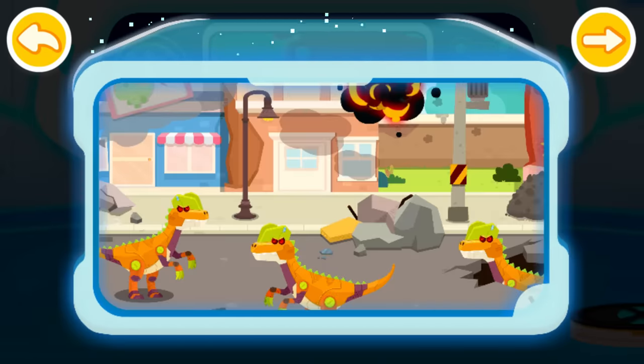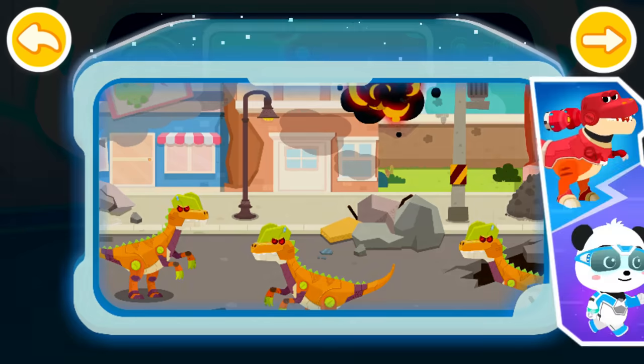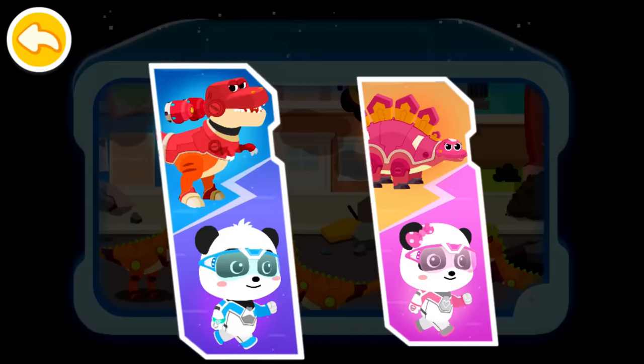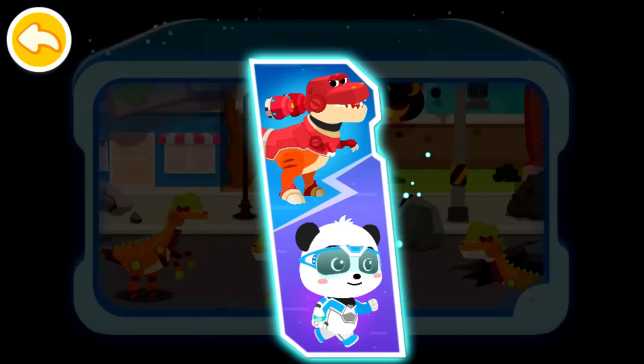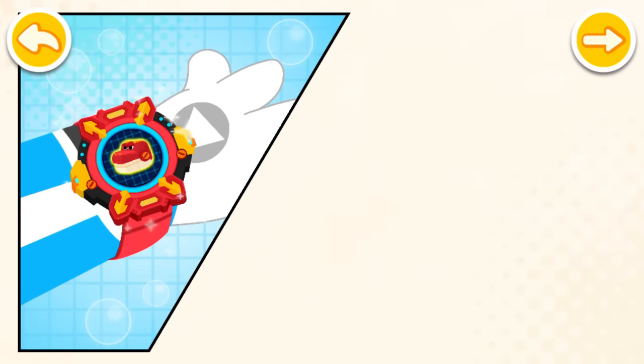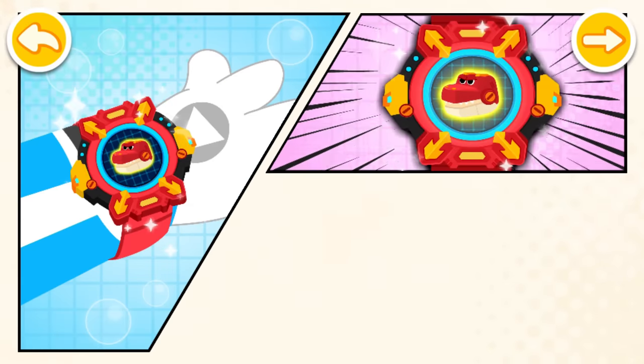Oh no! We have found a group of Dilophosaurus that are being controlled! Let's stop them right away! Choose a teammate and a dinosaur companion — let's go for the rescue! Magic watch! Let's summon dinosaurs! Geratosaurus Rex!